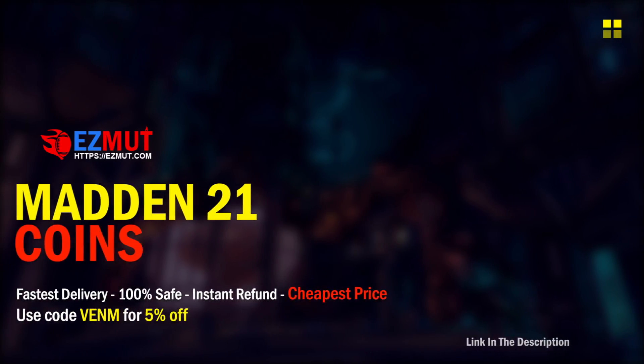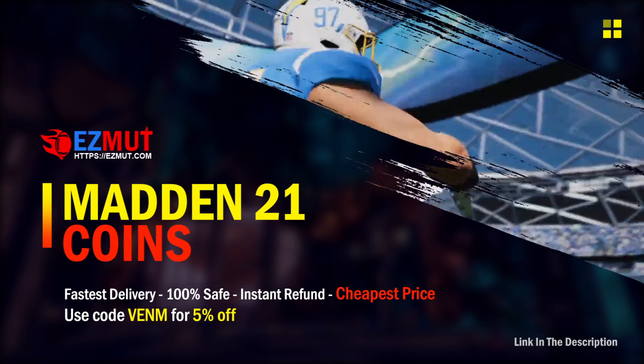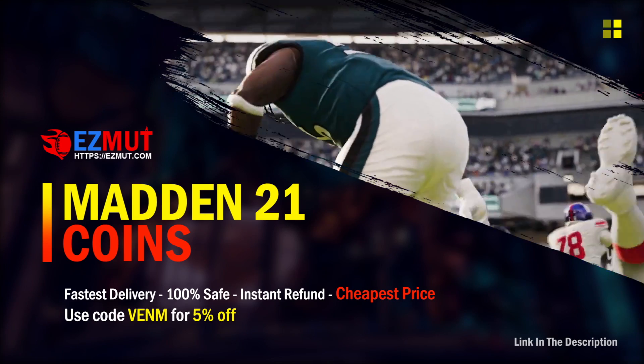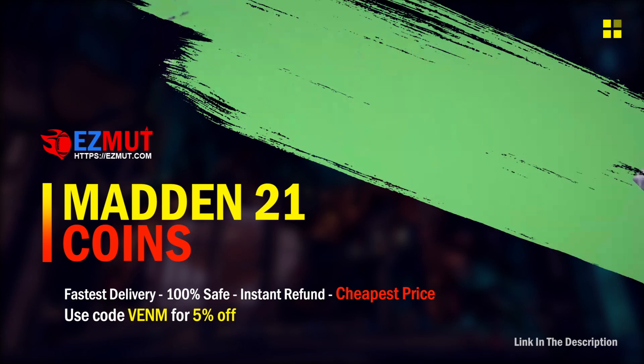For fast, cheap, and reliable Madden 21 Ultimate Team coins, make sure you guys go check out my sponsor Easy Mutt. Use code 'venom' at checkout for 5% off.